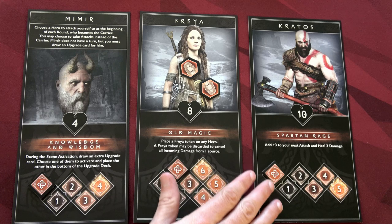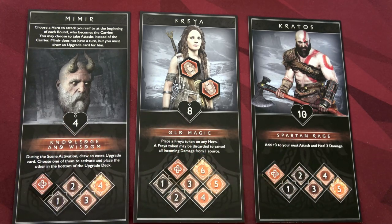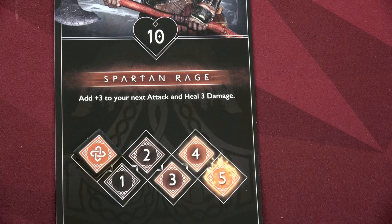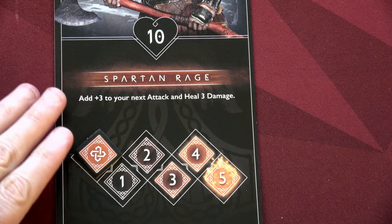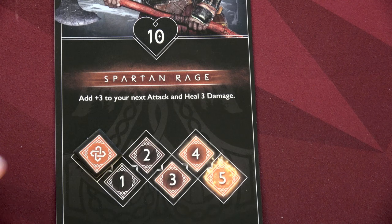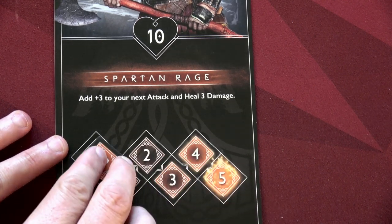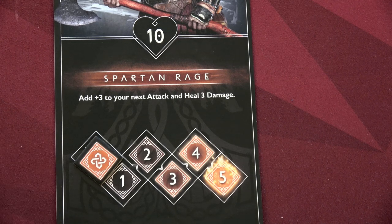Each character also has different health values. Kratos has 10 health, Freya has 8, and Mimir only has 4. Kratos is the most straightforward character — his ability is Spartan Rage: add plus 3 to your next attack and heal 3 damage. After his rage track reaches 5, you can activate that ability anytime during your turn. The healing is really what makes it helpful.